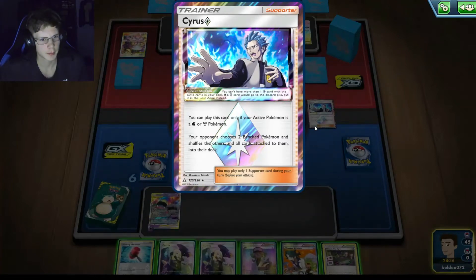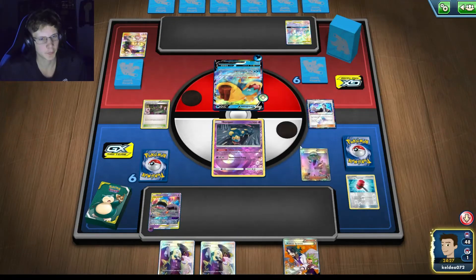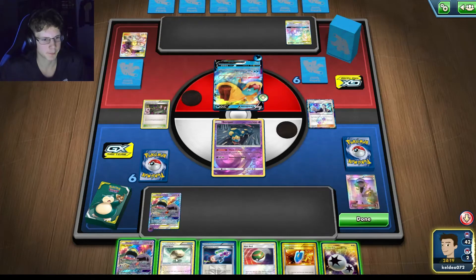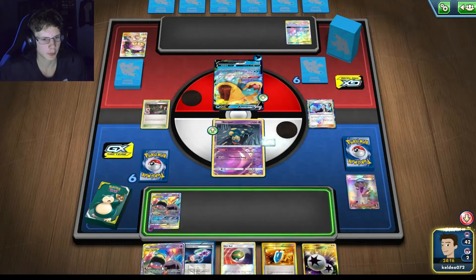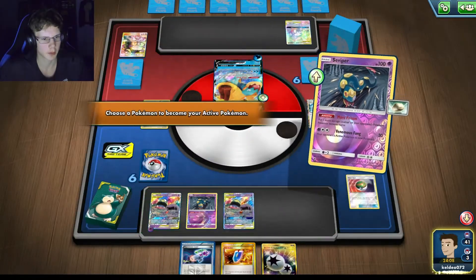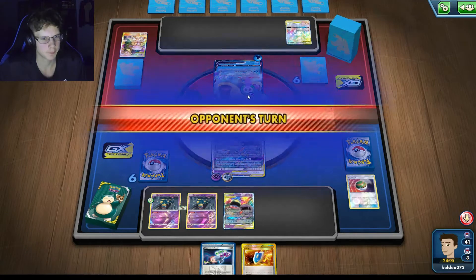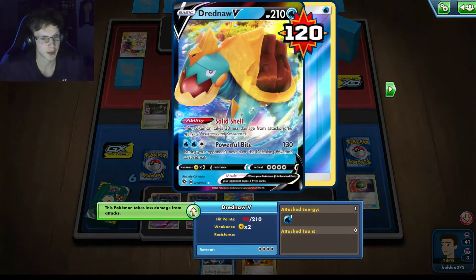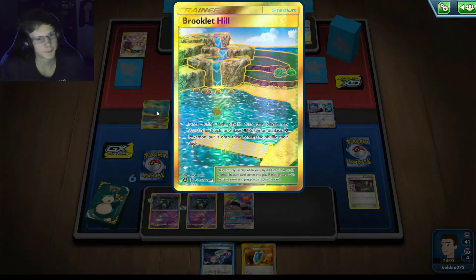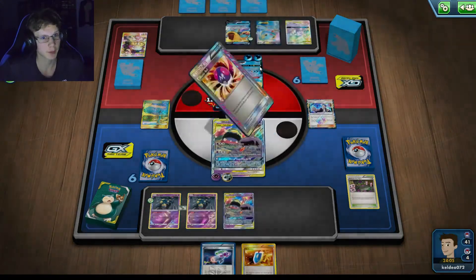I'll do this, get Tails, put this down, and then N. I'm just hoping for more energy. I could start attacking right now — this is not a terrible hand. I'll just put down another Seviper, and I do have a VS Seeker so I can N him again. Not a terrible hand at all. I'll get some damage off. If he doesn't VMAX, he's dead — look at that retreat cost too. He's adding energy. He uses Manaphy, so now he can retreat. That free retreat is not good for me, but all it takes is one Guzma.